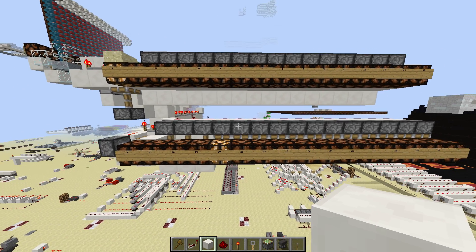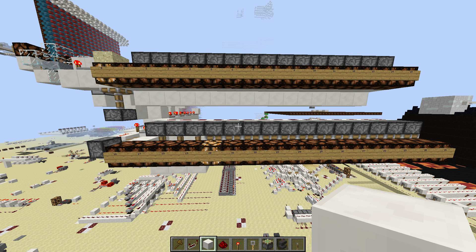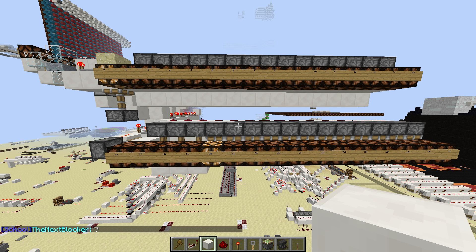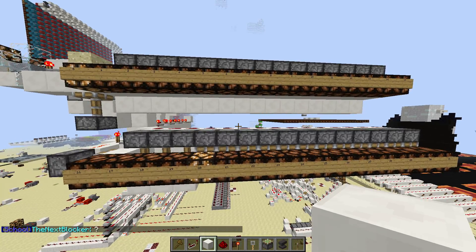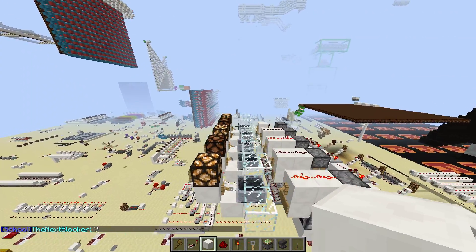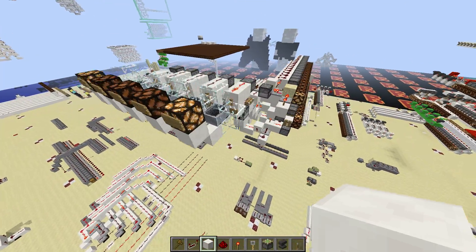Let's see if we can see it change. The thing with this random number generator is it produces random numbers at random intervals too — sometimes it'll change quickly and sometimes it'll take a little bit. The one just came on, so we got 16, 4, and 1 — so now we should have 21.